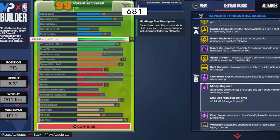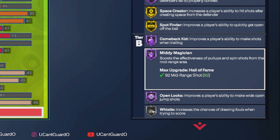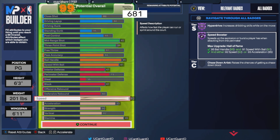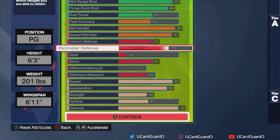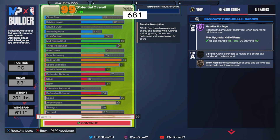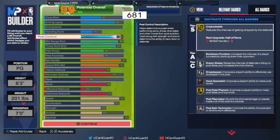Before we get to the casual version of this godly Ticino build, I'm going to showcase the comp version. This version gets Hall of Fame Mini Magician. This build is made strictly for Ticino and other sweaty try-hard shot creators. It has a little less defense than the casual version, which Ticino can sacrifice since he has great skill and a teammate like Big Z to help him get defensive stops.